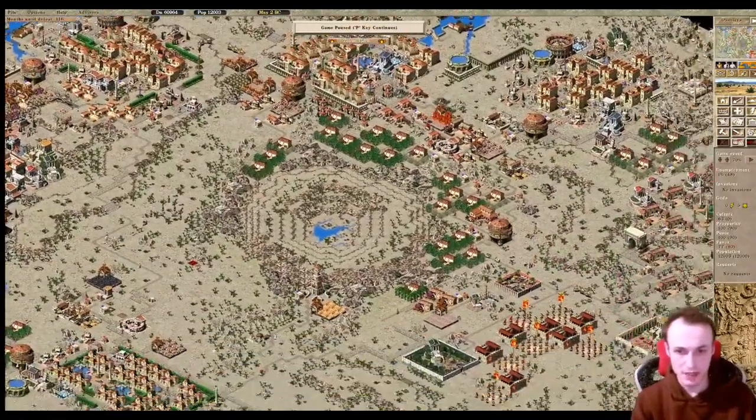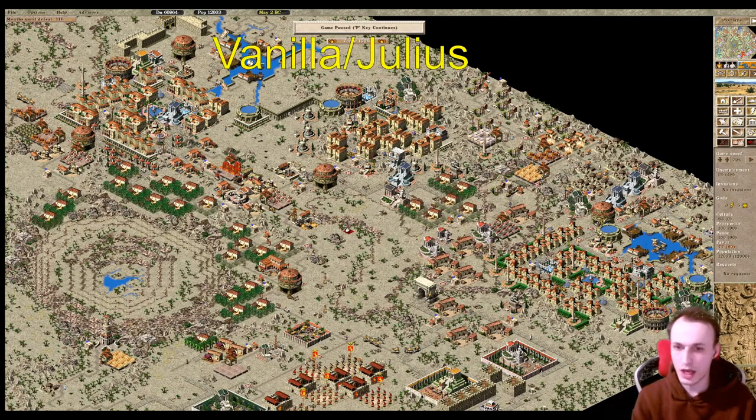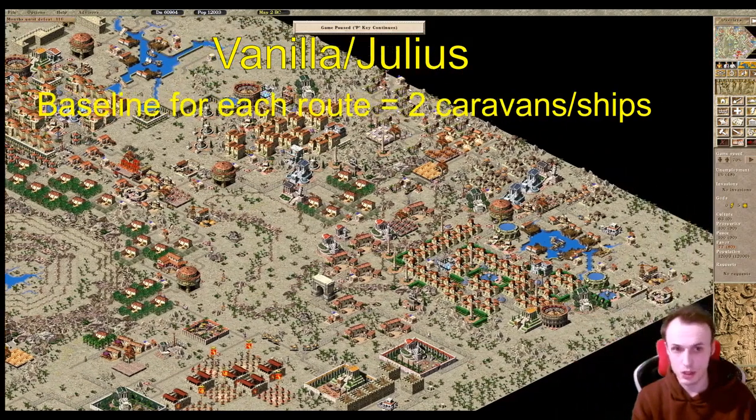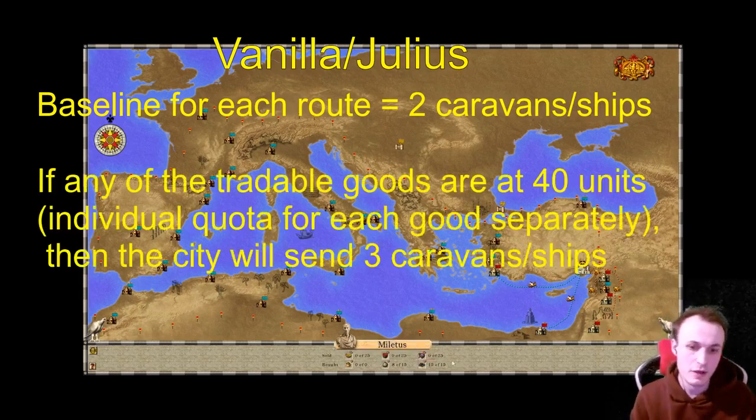Depending on how large the map is, you can only have a certain amount of caravans per each city on a map at the same time. In Vanilla or Julius it is always two caravans, unless the city buys a single category of goods that's up to three shields — which is 40 units in Julius or Vanilla — and then it would send three ships or three caravans to your city. For example, Malita's sea trade route sells us two shields of vegetables, two shields of fruit, two shields of vines, and buys some oil and iron — it would only send two caravans because none of these single goods are at three shields of 40 units.